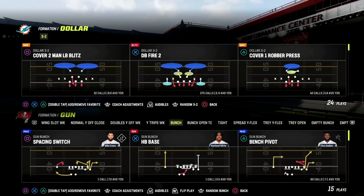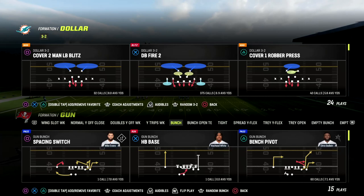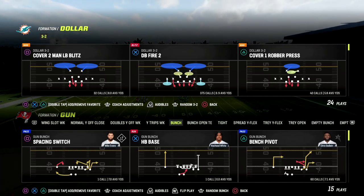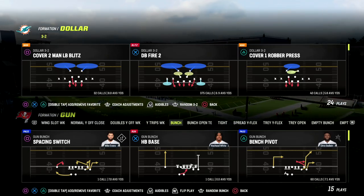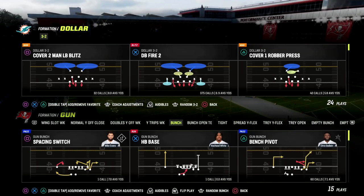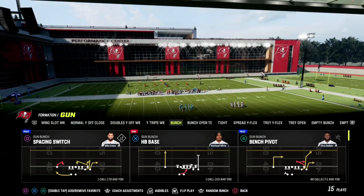If you want to get my entire Washington Offensive Ebook — that's the playbook we're going to look at — make sure you're in our Patreon. It's only $10 to become a member and you'll get access to over 20 ebooks today, as well as future ebooks and updates. The link to sign up is in the description below.